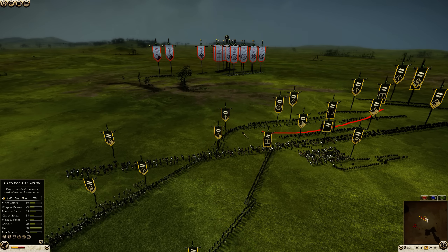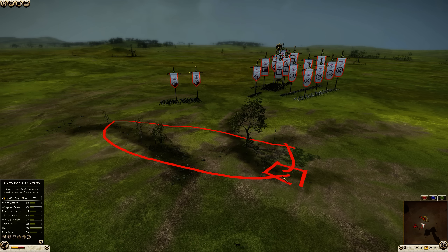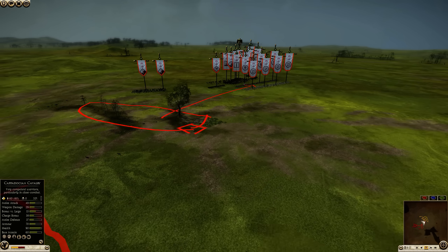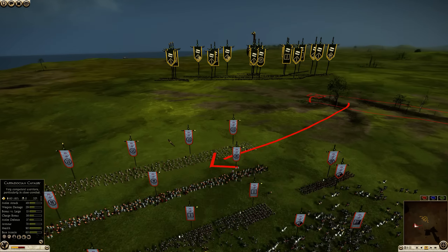I'm going to approach him at a slight angle so that some of my units are going to be positioned in the forest when I engage his Cretan line, because if I'm not careful, these Cretans could snipe my general in seconds.